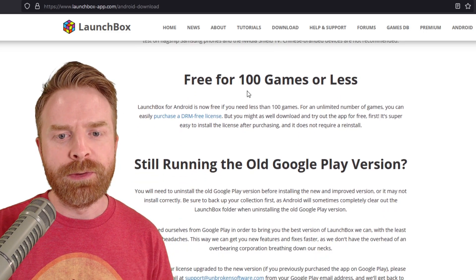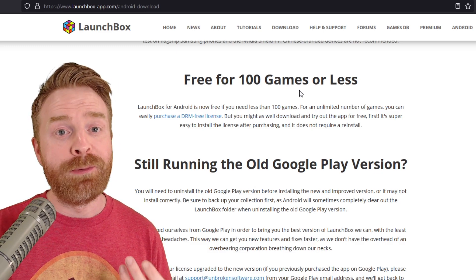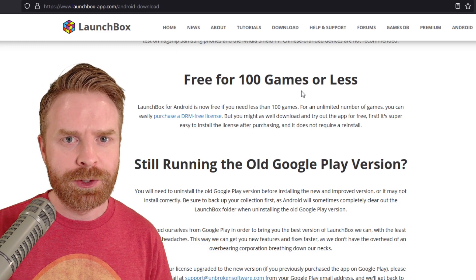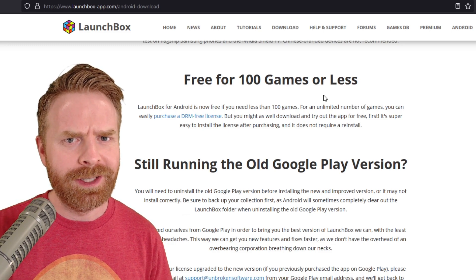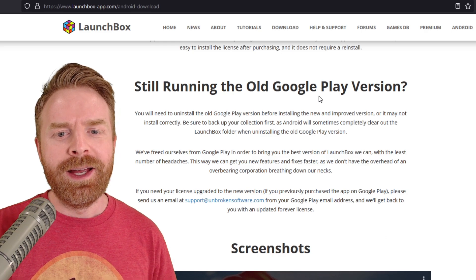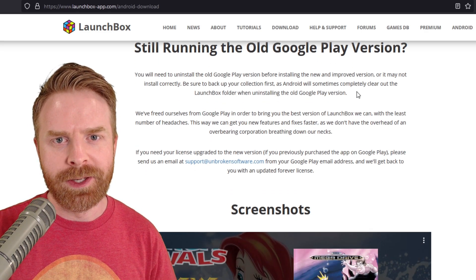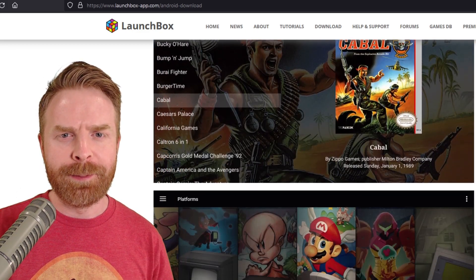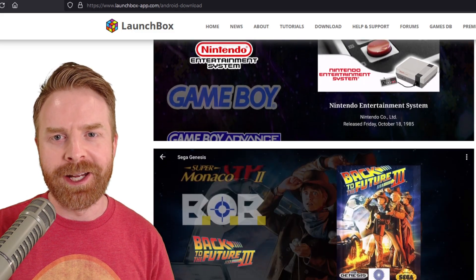It's free for 100 games or less, so there are two different versions: a paid and a free version. If you have 100 games or less, get the free version. If you have more than 100 games, get the free version, try it out, and then see if you want to pay for it. And if you have the old Google Play version, uninstall it before installing this one. Looking at the screenshots from the revamped version of LaunchBox, it looks absolutely beautiful — this is going to be a great way to manage your games.